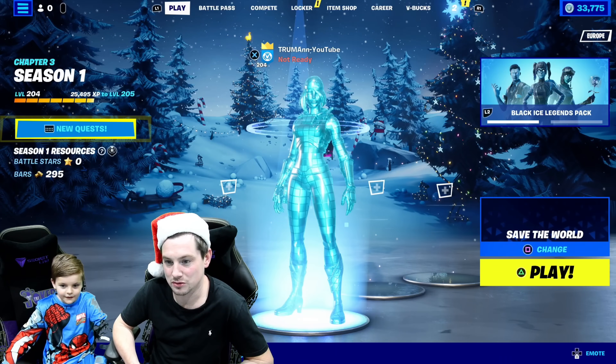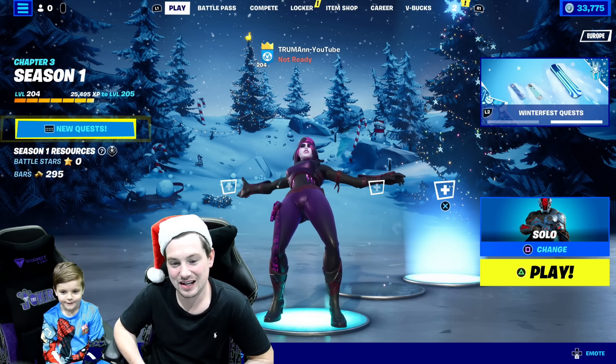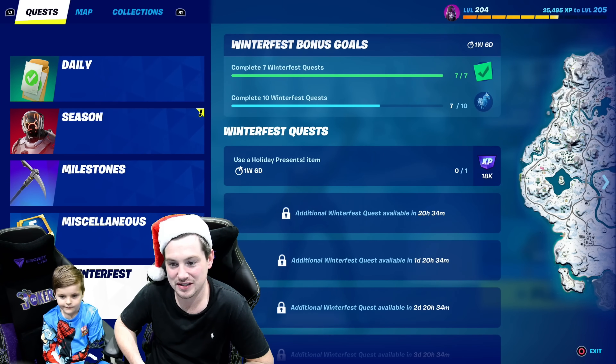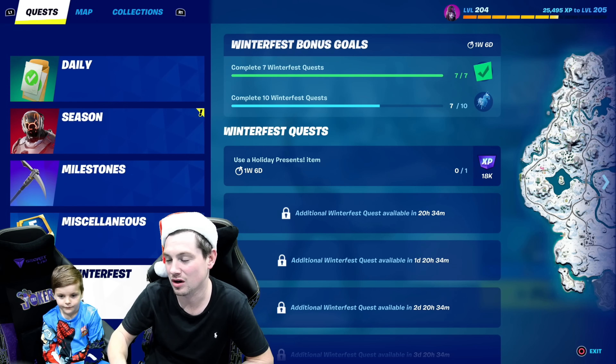Let me quickly show everyone the styles — it comes with styles. And don't forget about the llama. Let me click on quests. Go down to Winterfest. And if you complete seven Winterfest quests, you unlock the Snowmando board glider.